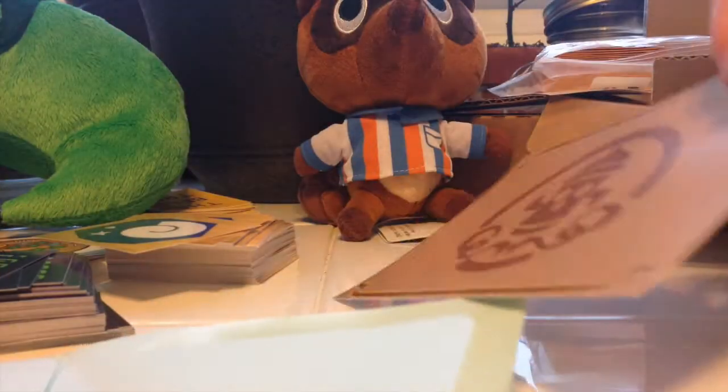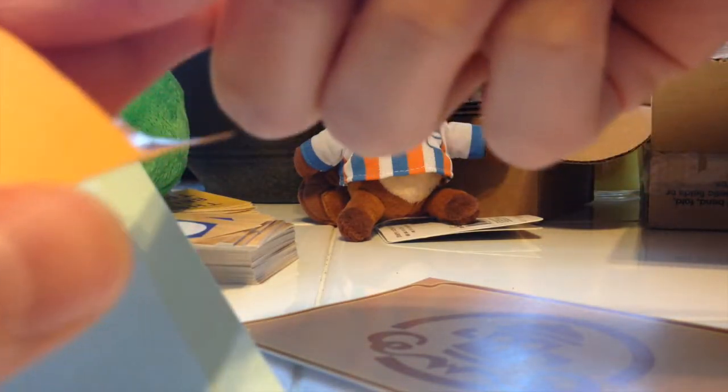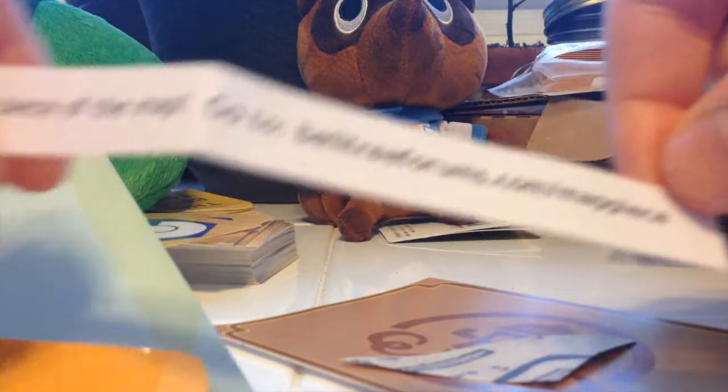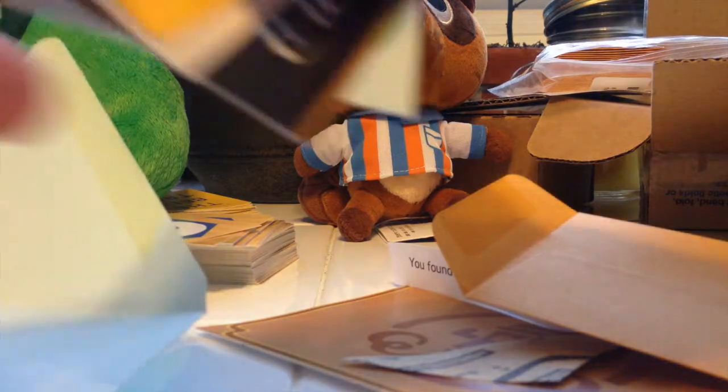From Animal Crossing. And on the back I'll draw the bad drawing — this one doesn't have it yet. And this is what the map piece comes in. You probably already saw the map pieces. There's one piece. And of course a bunch of stickers.